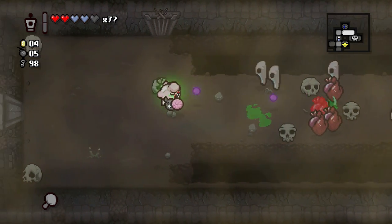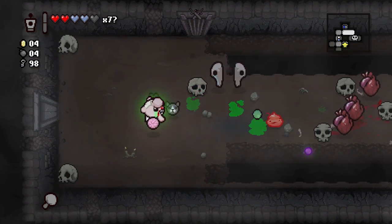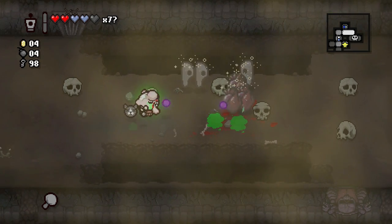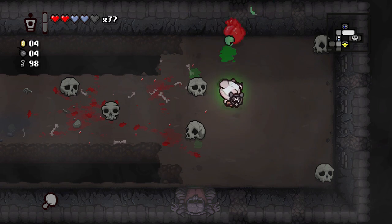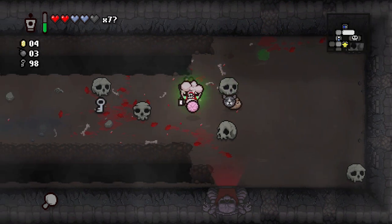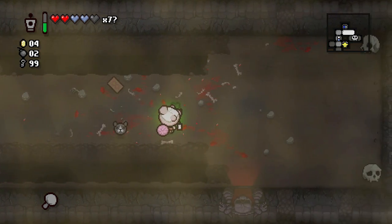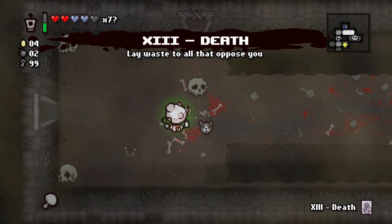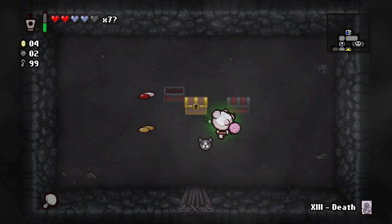Black heart. These butt bombs actually do damage to everybody in the room a little bit, so it makes it easier to kill these hearts. Let's blow those up and get some more black hearts maybe. The card Death — we got a challenge room. I think we've gotta try it, we need the Guppy piece.